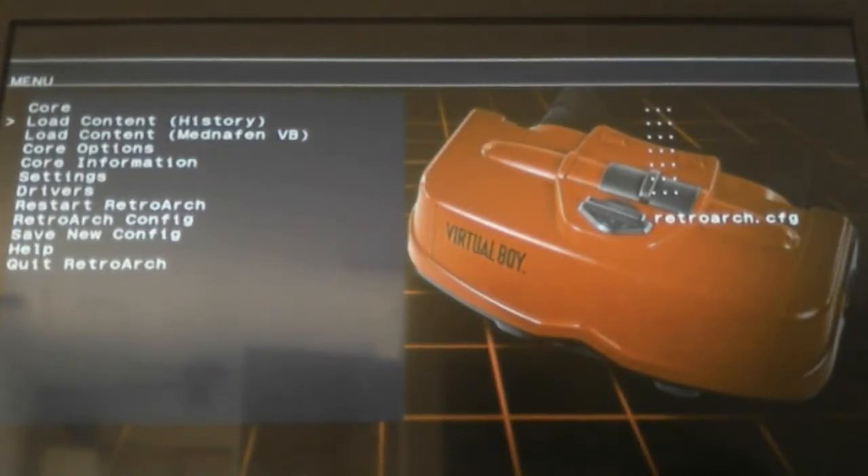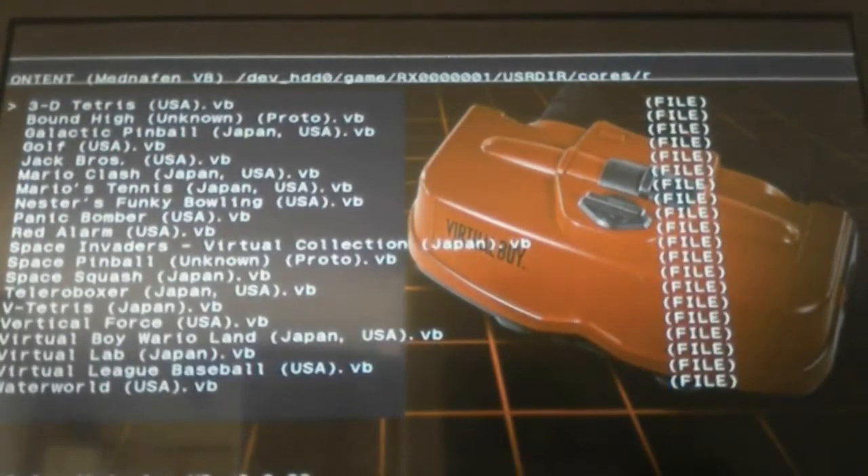Load contents — you don't need to do anything there. You need to go here for your ROMs, and there are 20 ROMs right here for you to choose from.